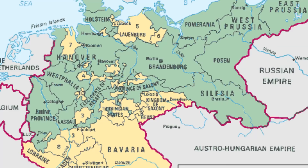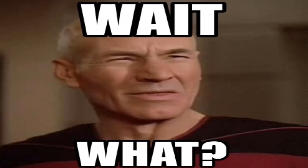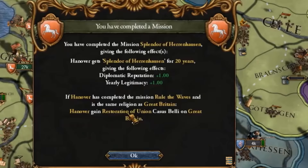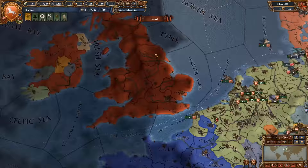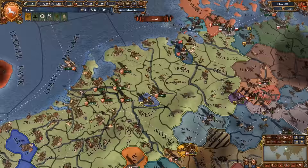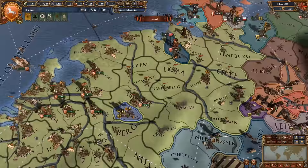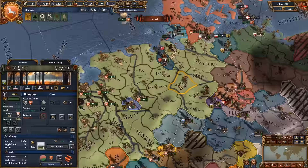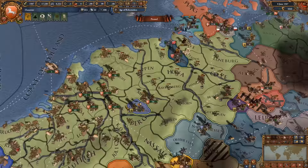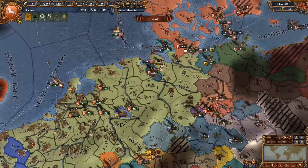Up next is one of my personal favourite nations and one of the few nations that has a horse on the flag — I am talking about Hanover. Hanover is definitely the best nation to play tall as in the Holy Roman Empire alongside the Netherlands. Because of its strategic position, whichever nation you decide to start as in order to form Hanover, you always have access to the lowlands, so you can actually change your trade capital to the lowlands and filter in all that Lubeck trade.